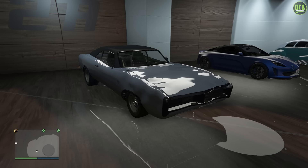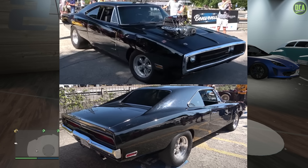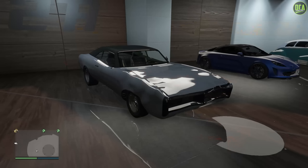In today's video, we're going to be building Dom's infamous 1970 Dodge Charger from the first movie. The car we're going to be using for this build is the Beater Dukes, but alternatively you can also use the regular Dukes. The reason we're using the Beater variant is because it offers lots of details to make it look closer to the real-life one.